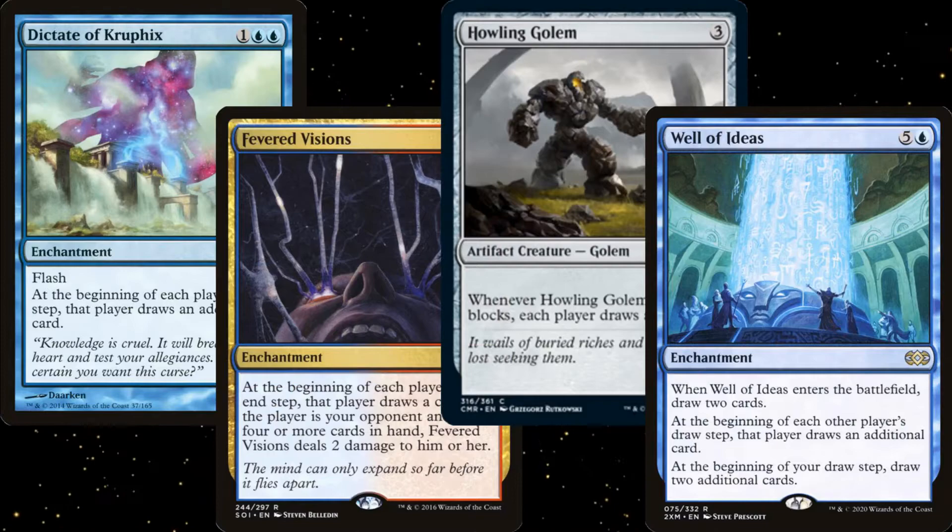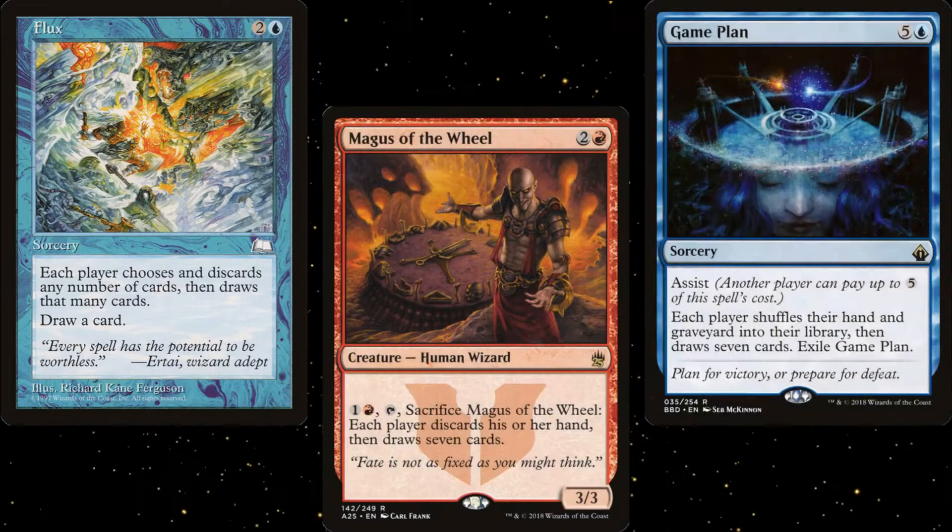For Howling Mine effects, I went with Dictator Kruphix, Fevered Visions, Howling Golem, and Well of Ideas. I do have a couple of wheels, but I tried to keep them friendly, so I went with Flux, Magus of the Wheel, and Game Plan.